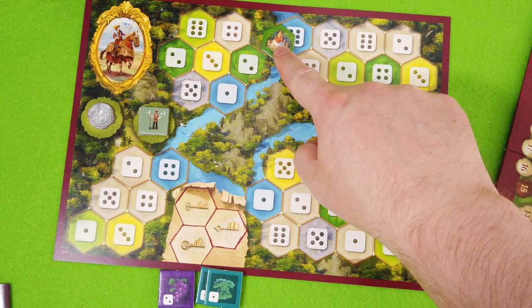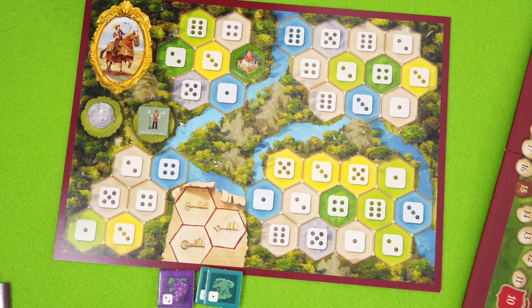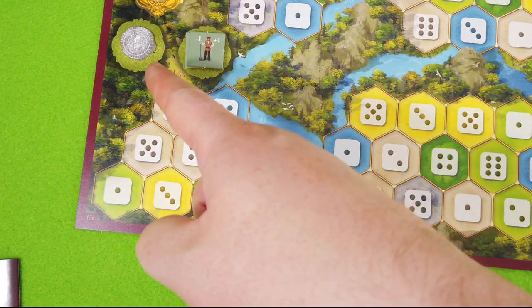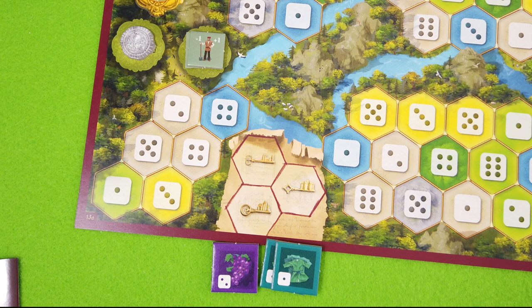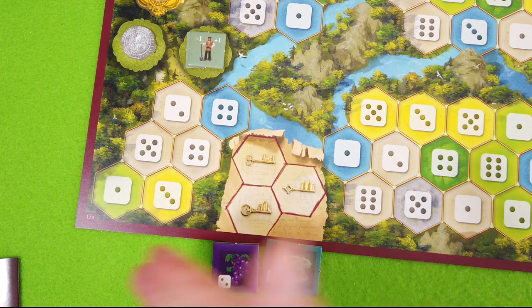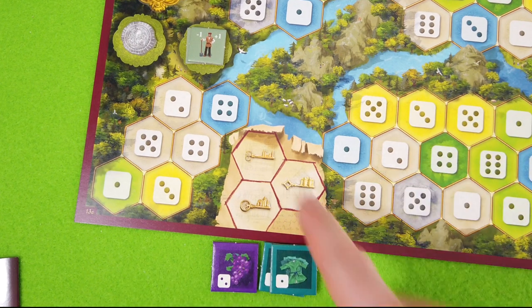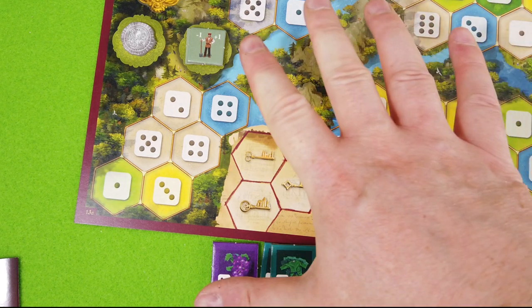Our only goal is to complete our duchy. That's the A version of the solo game. There's a backside version which seems a little bit more tricky, but as I've never played this game solo before, let's stick to the easy mode. We get to choose where we want to place our starting castle — for whatever reason I chose this one. I think I may be able to finish some of those regions quickly. Again, we want to complete our duchy within 25 turns. We start with one silver, two workers, and three random goods. We can have up to six different good types, and we have three storing spaces for hex tiles.